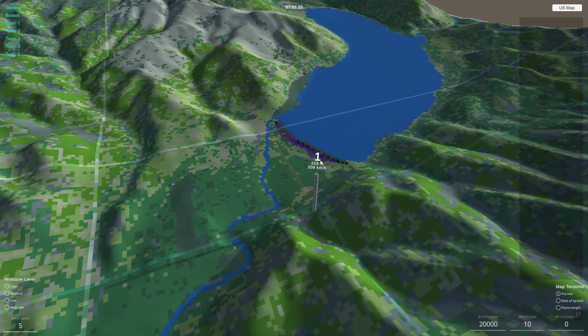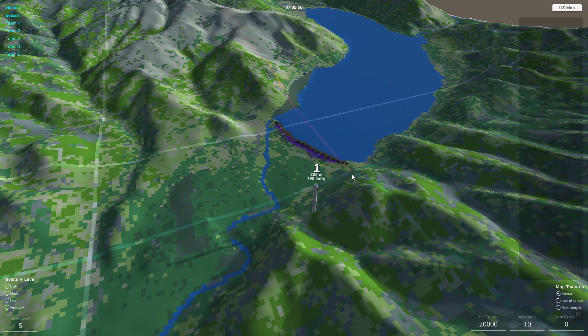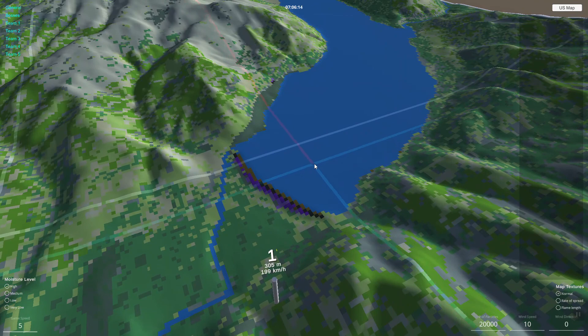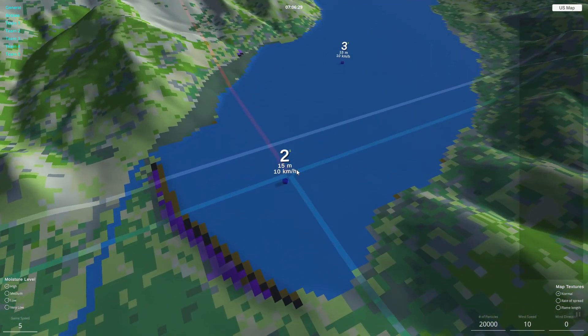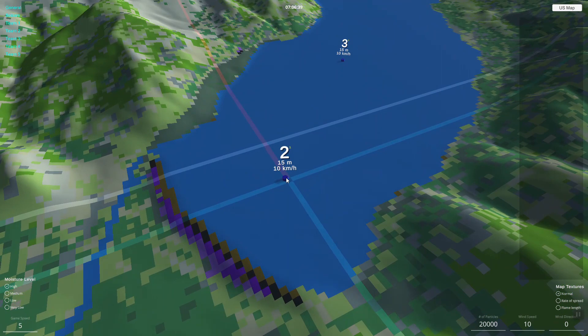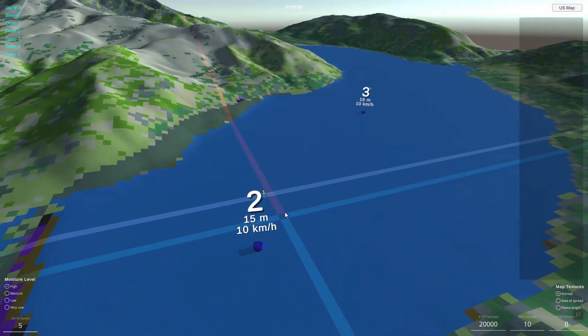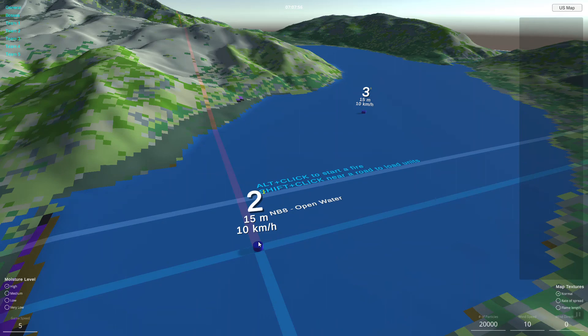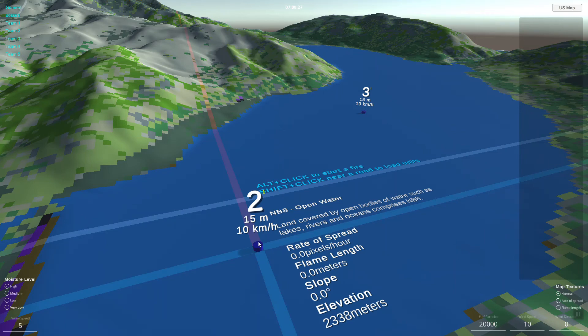You have a lot of flexibility on how you want this to work. When you press Z near the water, it will create the waypoint but automatically make it small and close to the water with appropriate kilometers for your convenience. It shows 10 kilometers per hour, which is the minimum speed you can have — except for airplanes, which will use their stall speed and won't go below that.